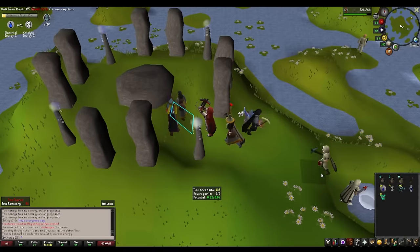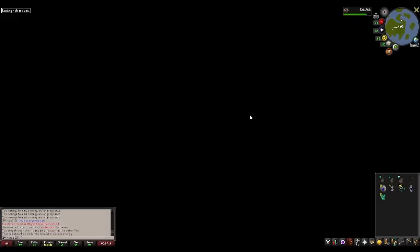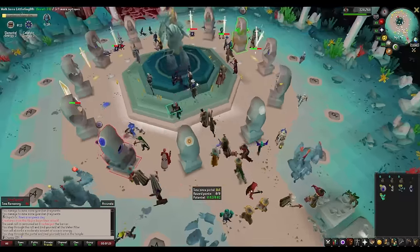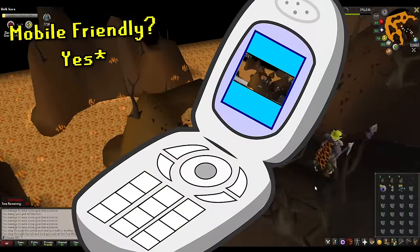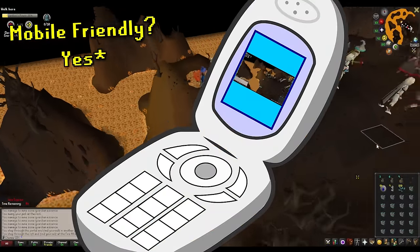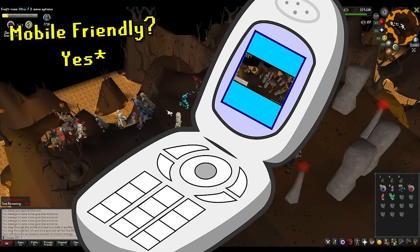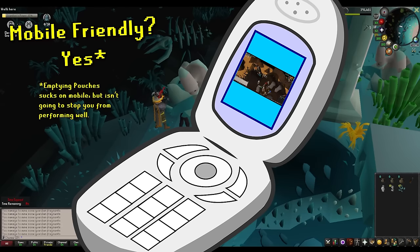Now back to the regularly scheduled script. There's also a first-time walkthrough as per usual at the end of this video, where I'll detail exactly what to do to easily complete this minigame in a somewhat optimized and looped fashion that you can easily repeat. I would recommend people do this on mobile, especially after you've gotten the mechanics and feel for the phases down, which you should realistically get after completing Guardians of the Rift two or three times. The only caveat is emptying your pouches on mobile can be kind of a pain.